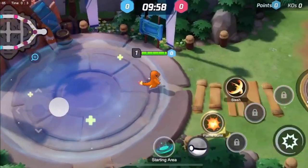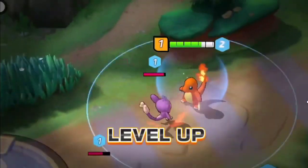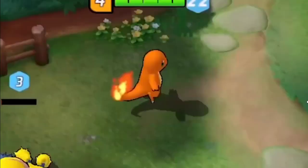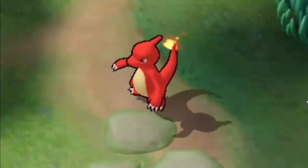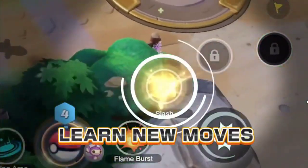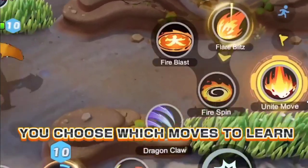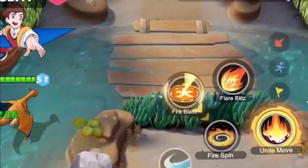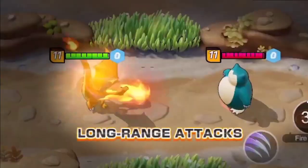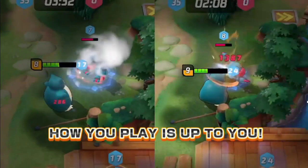The Pokémon you control begins each battle at level 1. By defeating wild Pokémon in the field, your Pokémon will increase in level, and even evolve, as well as learn new moves. You get to choose which moves your Pokémon learns as it levels up — focus on close-range attacks, or choose to optimize for long-range capabilities. Even with the same Pokémon, you can choose how you want to battle.